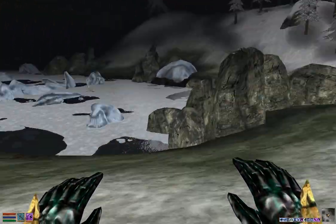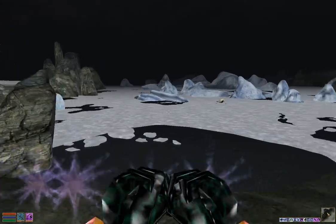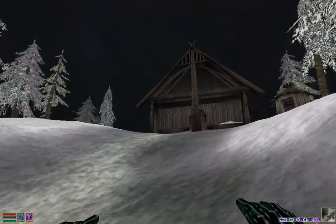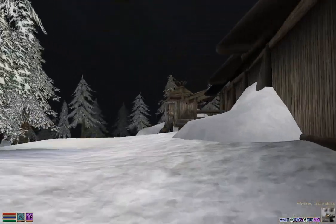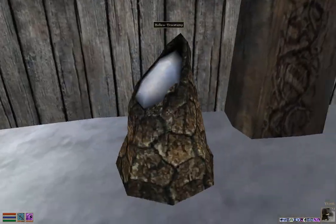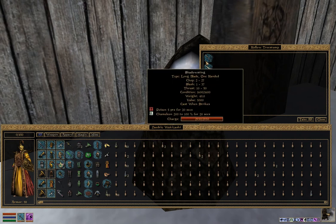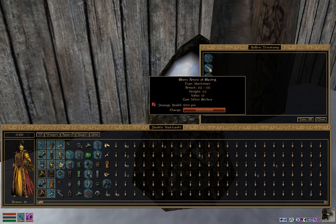Here is one of the best landmarks for where we need to go: Lake Fjalding. It's one of the biggest lakes here and you can find the Thirsk Mead Hall a stone's throw away. The Hollow Tree Stump is right here behind the Thirsk Mead Hall, and you're able to get any or all of the items you want out of this Tree Stump.